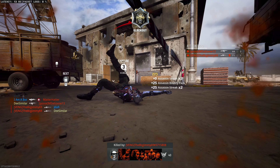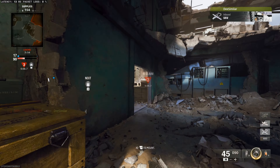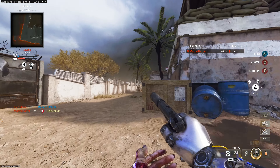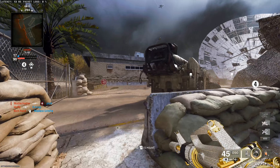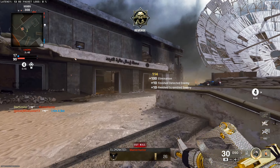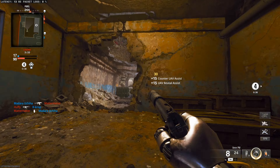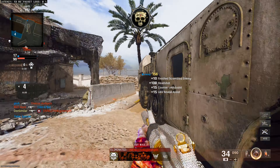If you know what causes this glitch, please share it because I want to use Diamond Camo in my games. I've noticed this only happens on certain maps. I think Scud — which is the gameplay I'm sharing in this video — is the worst map for this glitch. It doesn't happen at all on Lowtown. I tried switching up operators; I don't think the glitch is tied to operators. I'm on Xbox, so I don't know if it's a platform-dependent thing, and maybe that's why people aren't talking about it.